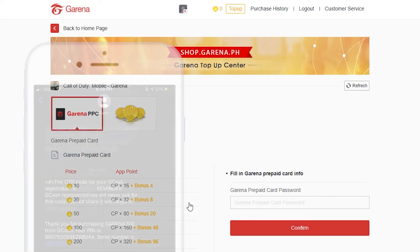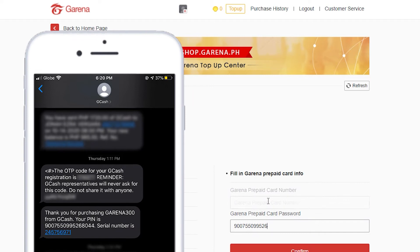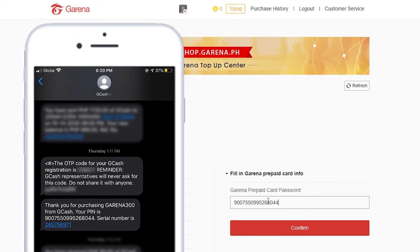After you log in, just paste the pin that was sent to your mobile number into the Garena prepaid card password field and click Confirm.